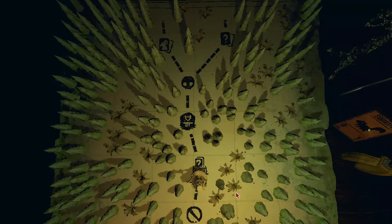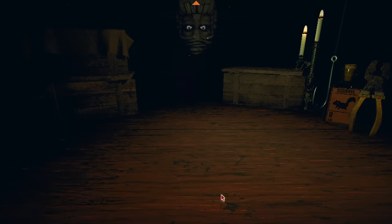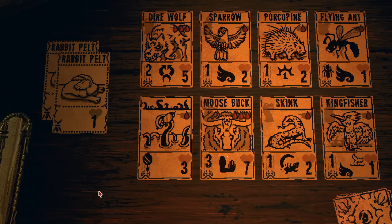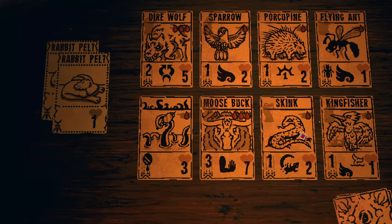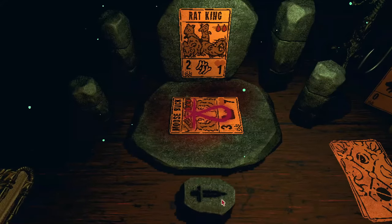Little bonus episode from that series. So let's see what the trader has for us today. Hopefully a Cockroach. Well, that's a lot of One Bloods. This is terrible. I just have to take these two. Get rid of this Moose Buck, I don't really want it.